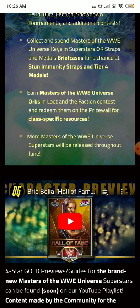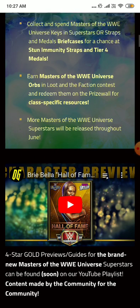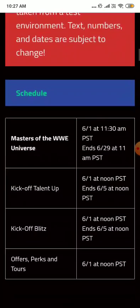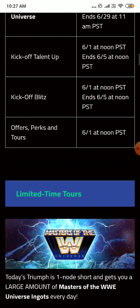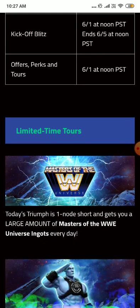This month-long contest I'll be concentrating on the class-specific resources loot and TPs — that's all I need. I'm not gonna spend for the talent-up; I'm gonna skip it and just get to the first milestone. The contest schedule starts from June 1st and ends June 29th, same for the kickoff. Kickoff blitz runs June 1st to June 5th.